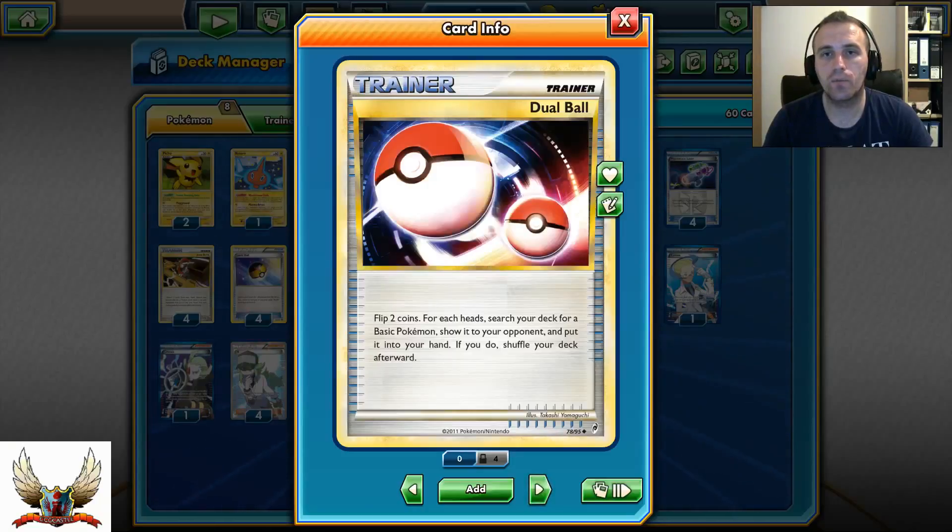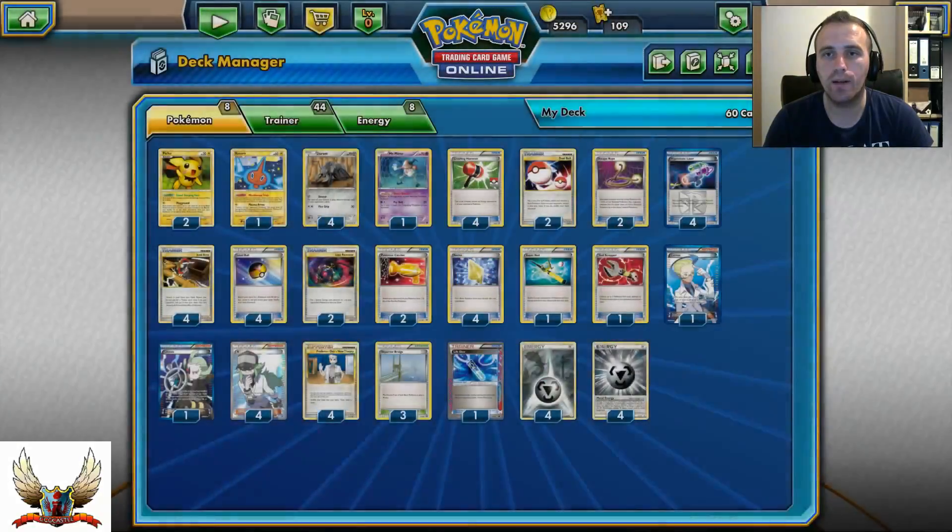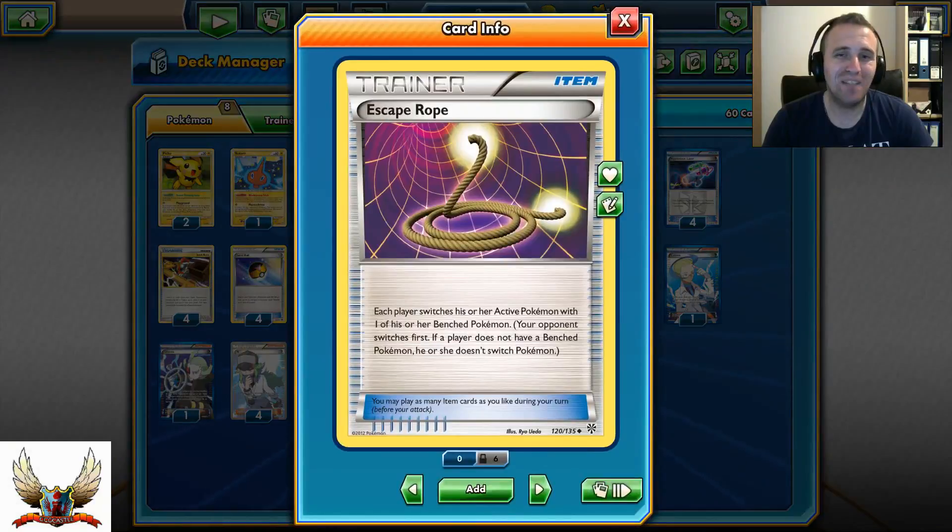I'm also running 2 Dual Balls and 4 Level Balls, which allow you to constantly search your deck for Durants and put them on your bench. Flipping 2 coins with Dual Ball — for each heads you can search your deck for a basic Pokémon and put it on your bench. Also 2 Escape Ropes, which help a lot especially against decks that don't have Keldeo in play, forcing your opponent to promote something with a heavy retreat cost.